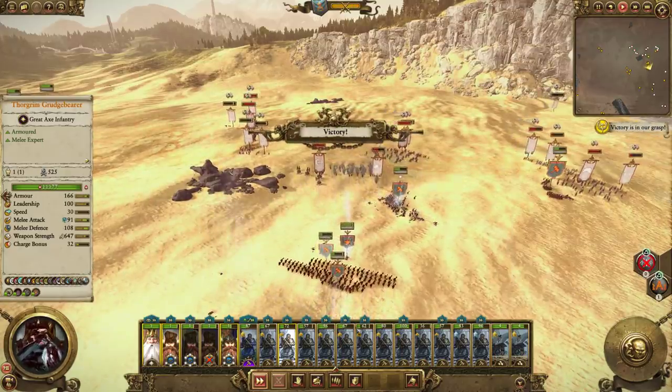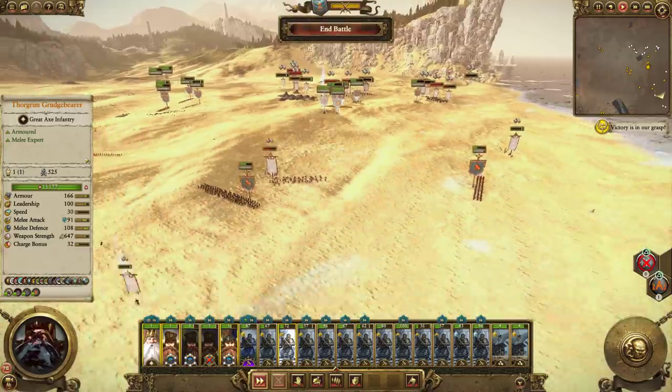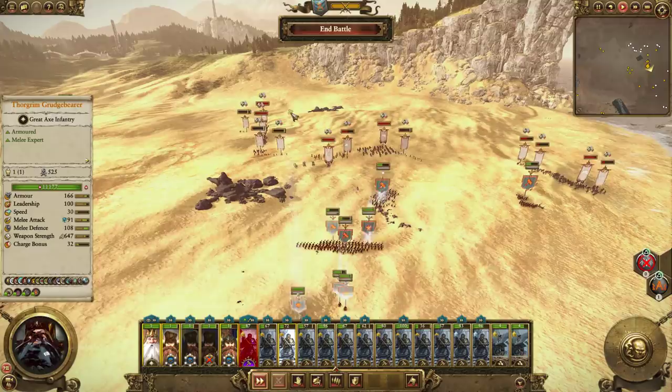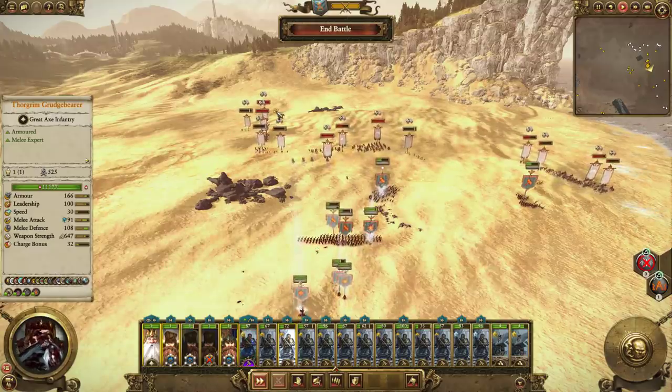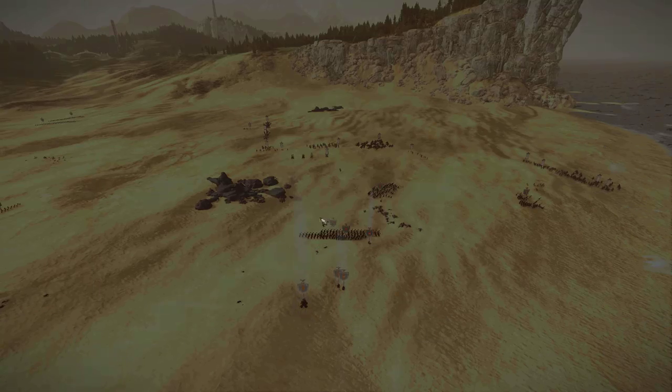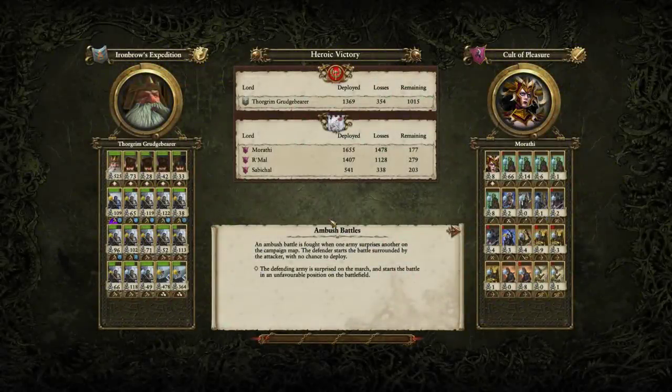We didn't need to use this last ability — we weren't taking any damage at that point. I was about to use it if they sent in the Kribidus. I fought this battle a couple of times, and charging in at the start — I actually lost the battle. Doing this strategy, we got the heroic victory. So this strategy definitely works.